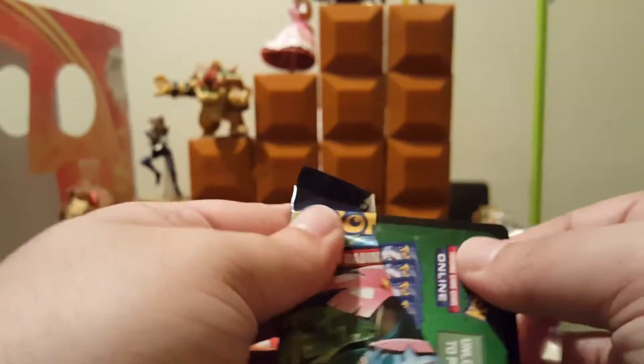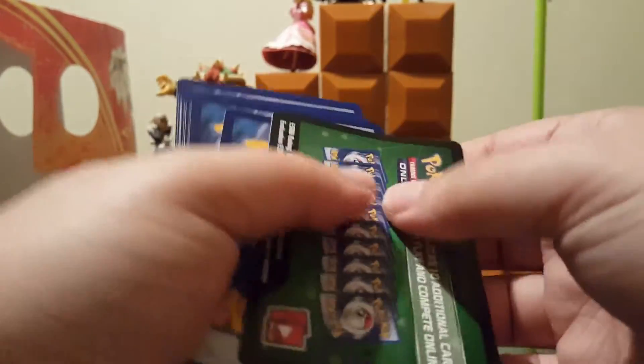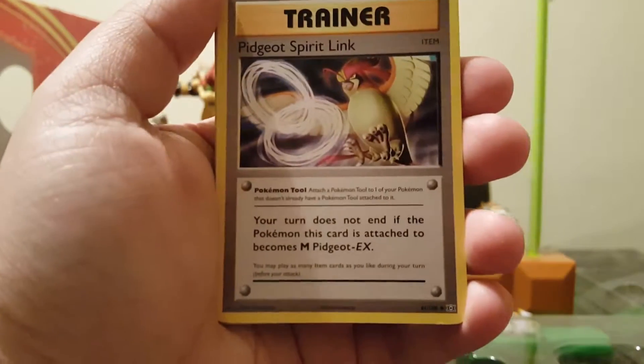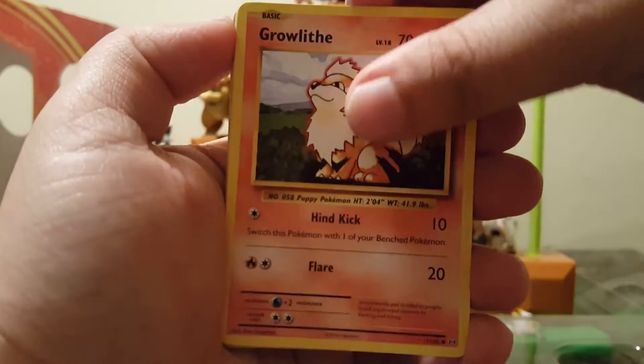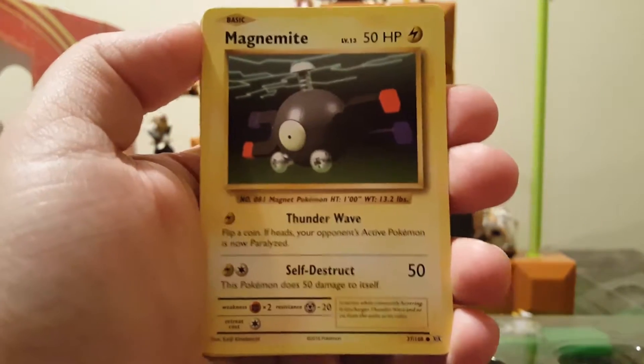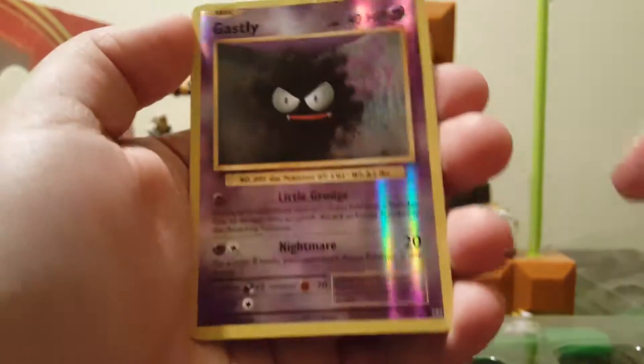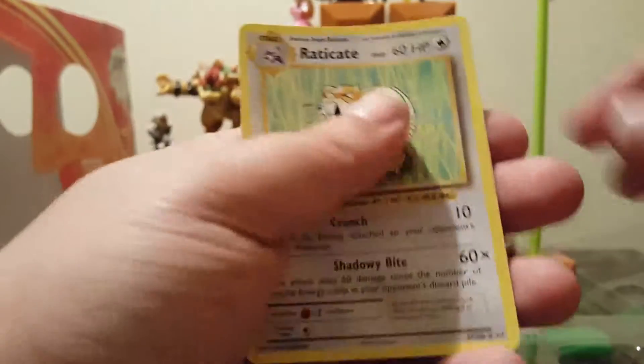Put that on the side and now we get to the last one, which is a Mega Venusaur pack. Why can't I ever open these? It's a Full Heal, a Porygon, a Pidgeot Spirit Link, Growlithe, Water Energy, Magnemite, Charmander, a Seel, ooh pretty, Gastly, and Eradicate.